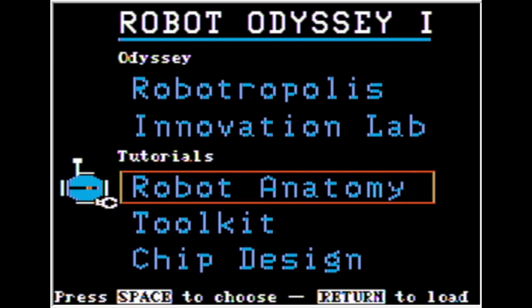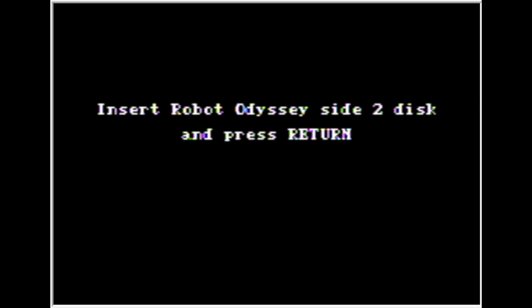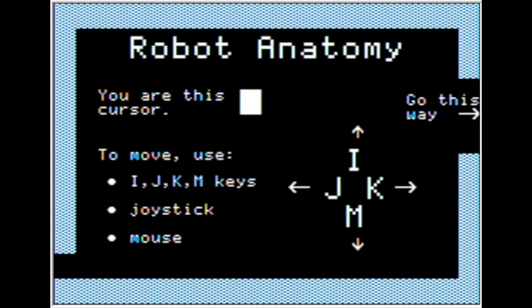Let's do the Robot Anatomy tutorial. Of course, we've got to switch disks. In Robot Anatomy, your disk cursor will use the I, J, K, and M keys — or in modern terms, the WASD keys — a joystick, which we're using the gamepad here for emulation, or the mouse, which very few people use on the Apple IIe.